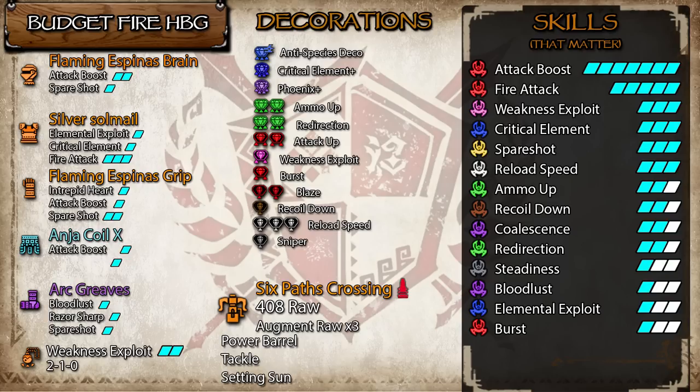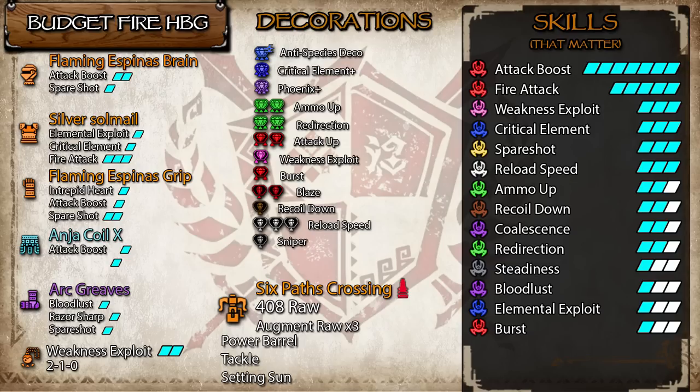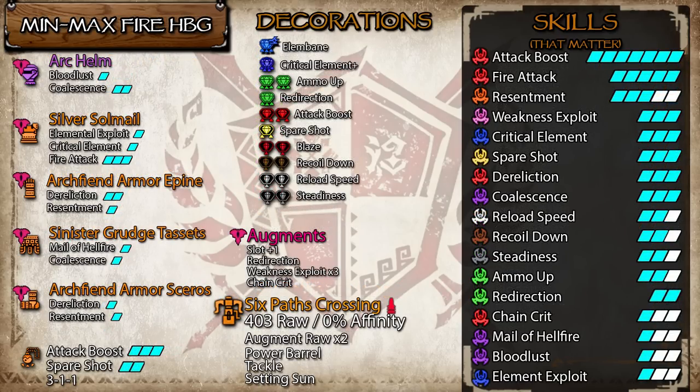These baseline sets are just so much better — more raw, more damage. If we're going to be upgrading past this, either augment these or change pretty much everything else besides the Silver Low set: Arc Helm for Bloodlust and Coalescence, Arc Fiend Gloves and Boots, and Sinister Pants. It's pretty much our cookie cutter Elemental setup that we've been using for a while, and it's honestly not going to get any better. The Espina pieces are really great for low budget options, but we really need all those very specific skills for Elemental ammo — being Bloodlust, Dereliction, Coalescence, and Elemental Exploit.